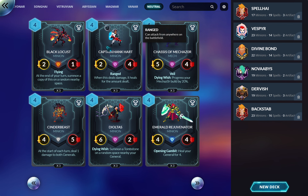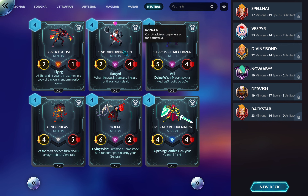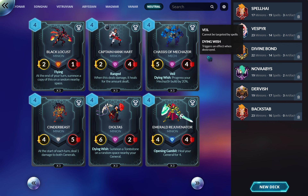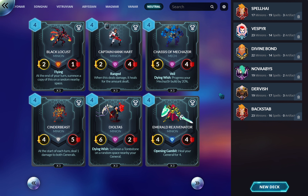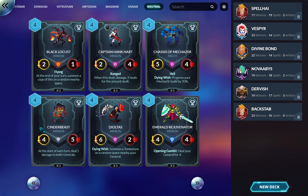Maybe for healing synergy with Lionar, but outside of that I don't see it. Chaser: it has Veil which means it can't be targeted by spells, but it's a five-four for four, and I'd rather it be a four or five. Two-attack creatures trade into this and they would have died anyway. I usually don't run this even in Mechazor decks — I don't think it gets run. It's just too slow.